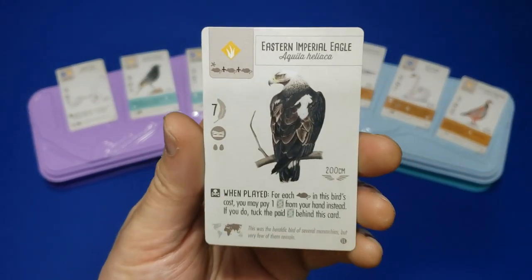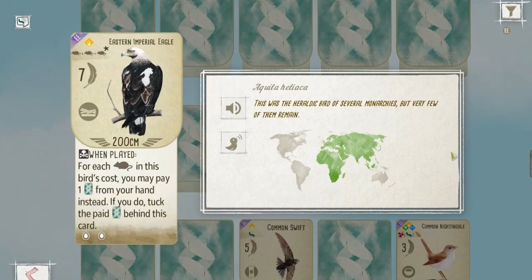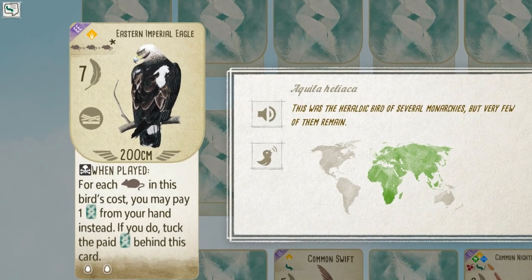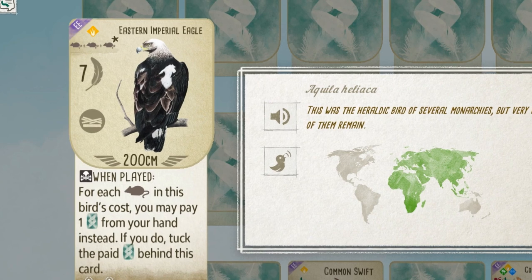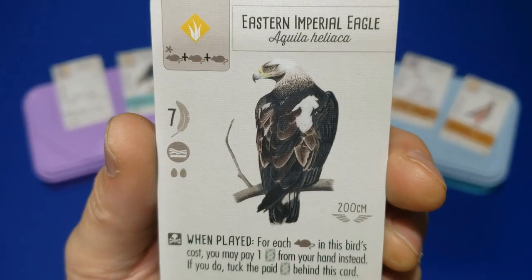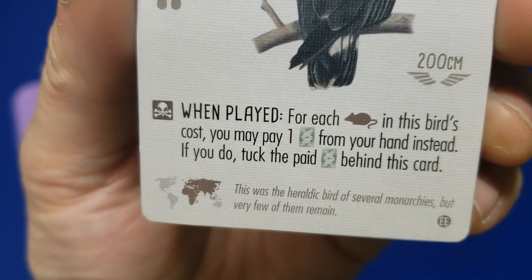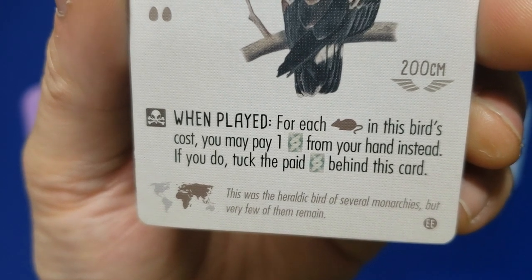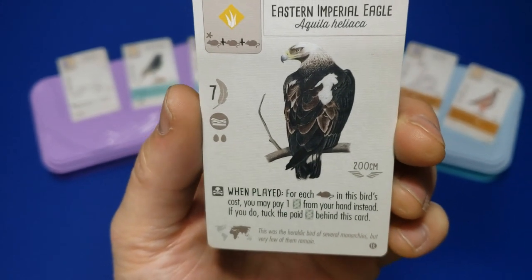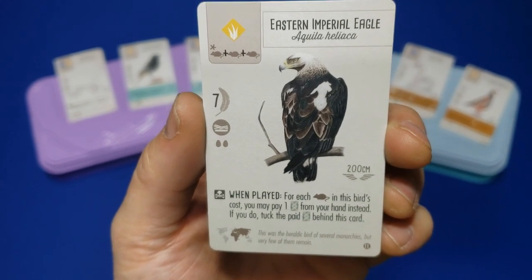My favorite card is the Eastern Imperial Eagle. I think it's best played if you've got the wetland engine, but I love this grassland card because of how many points you can get — and because it looks awesome. He's worth 7 victory points, and on top of that you can tuck 3 cards for an extra 3 points. The added and likely overlooked bonus is that it can be played without a food cost — you can replace those mice with your cards, so this can actually save you a full action.